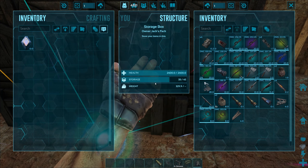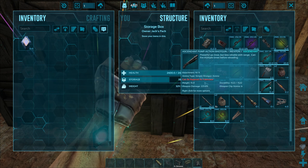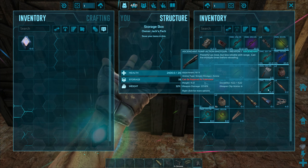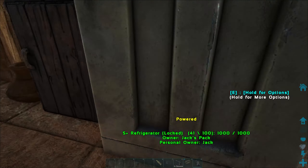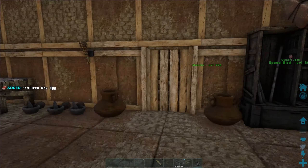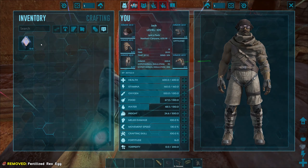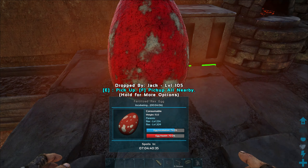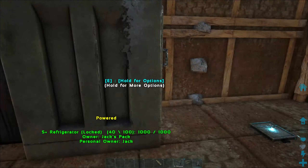I do want to go get a rock golem fairly soon too. I wanted to show you this - an ascendant pump action shotgun, 223 weapon damage and 1500 durability. I picked that up from a yellow drop - that is awesome, I'm pretty stoked about that. Let me do a quick check - it says it was too cold and right now it's 18 degrees Celsius. Good to know.